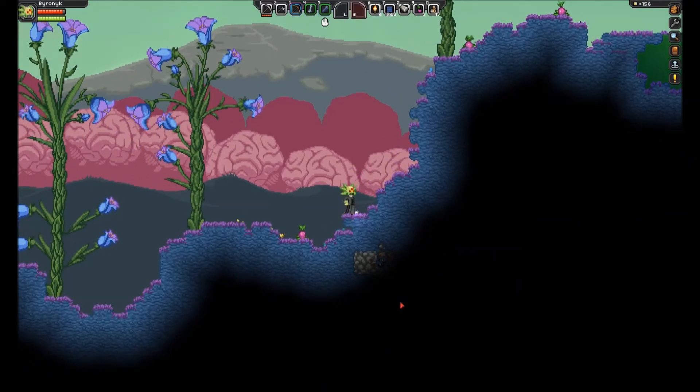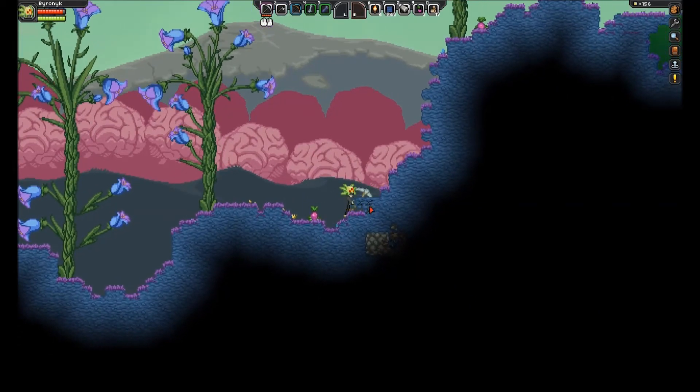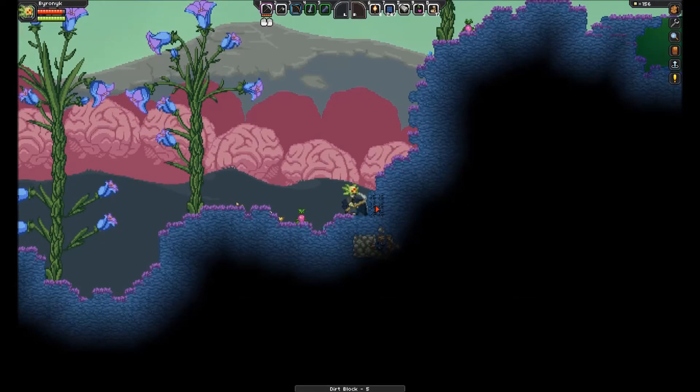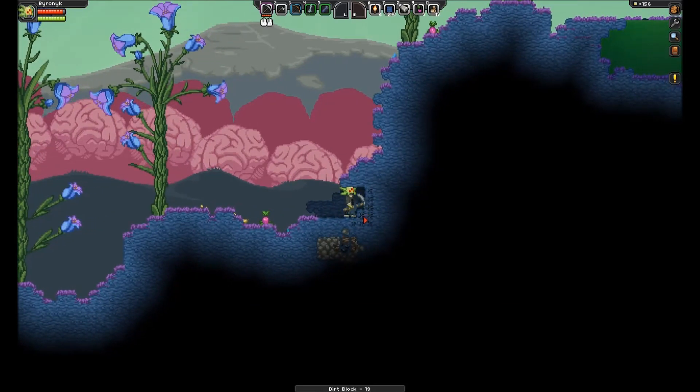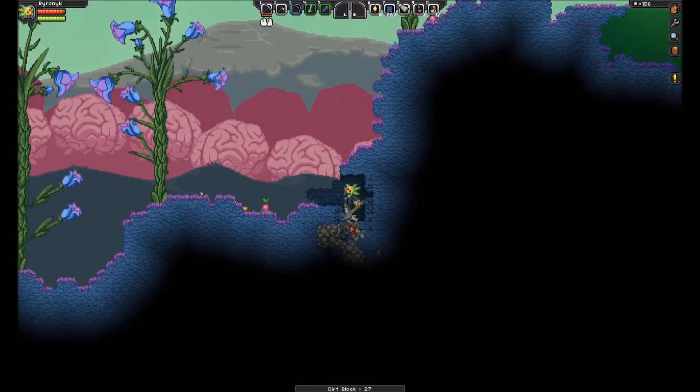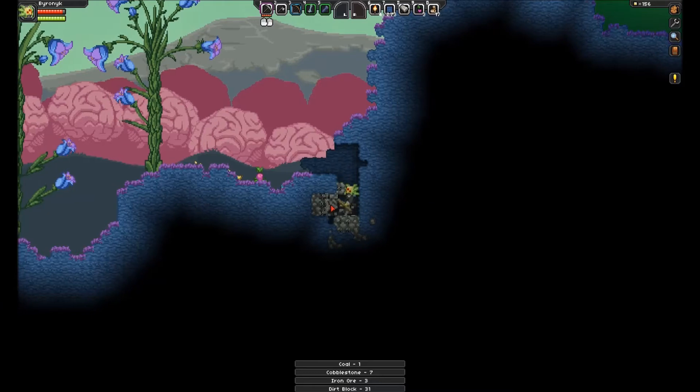Okay, what is this down there? I can't really see from here. I see iron and some coal. Let's dig a little bit down in here. Basically, what I want to do right now is just start scavenging for general materials. You do get more stuff if you go further into the ground, but I'm not really set up for that just yet — just going to get some surface topical materials.